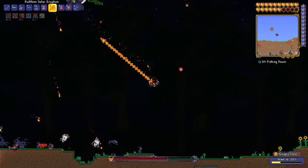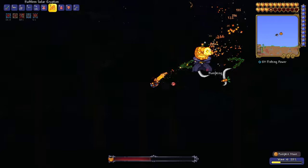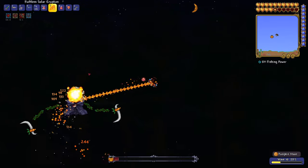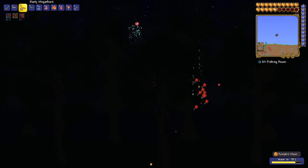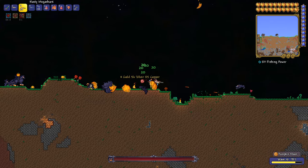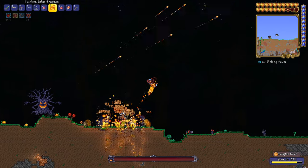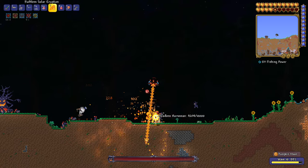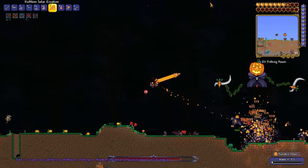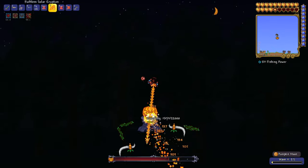Now for the final step: if you want to get the achievement for completing all of the waves, I'd recommend actually defeating the Pumpkin Moon late game, post-Moon Lord. Once you get the hard mode sword drop Zenith — which is arguably the best sword in the game from the Moon Lord — it makes literally everything in the game a breeze. If you have the flying saucer mount to avoid all the mob attacks and kite them around, and then use the Zenith sword to attack multiple enemies in an area of effect, it nukes down the pumpkin bosses super quickly and you can just power through all the waves and get the achievement.